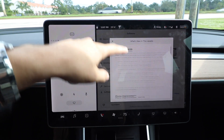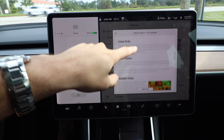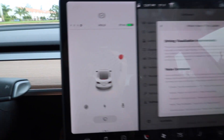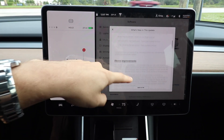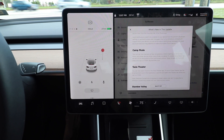As you can see, there are quite a few different things in this update, but the two things I want to focus on for this video are: first, the driving visualization improvements — stop signs are now in our visualization, among quite a few other things which I'll show you as we drive around. The other thing I want to talk about is camp mode. I think that is an awesome update and I'll explain why in a bit.